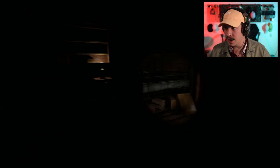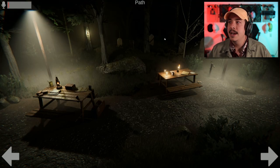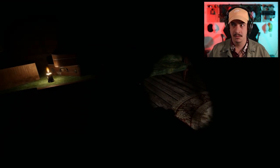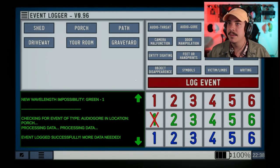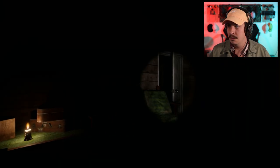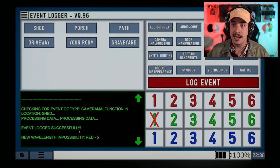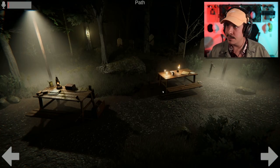You're making me really nervous buddy walking around out there. The pathway again — headstones, we got a little watering hole. Oh, what the heck — okay, that's the shed! Shed camera malfunction, it has to be — log the event. Possibility Red Five, okay, cross out five! Keep going, keep going — this is like a process of elimination.